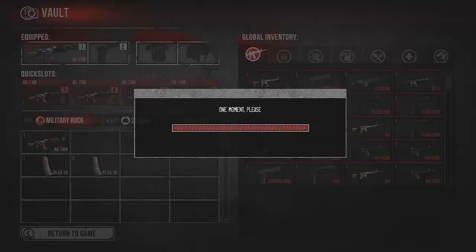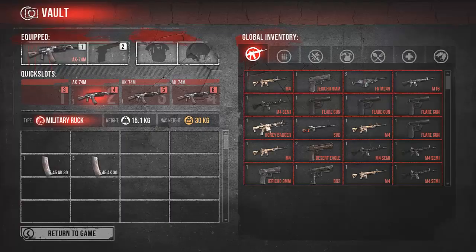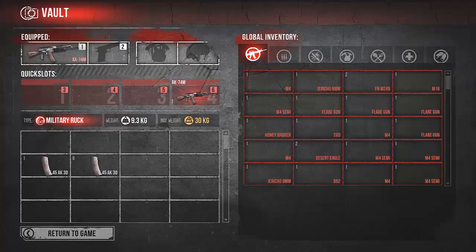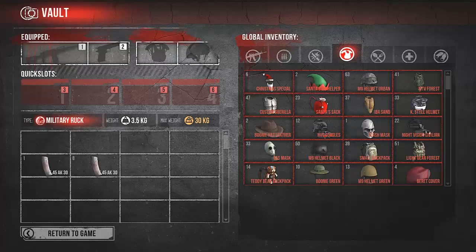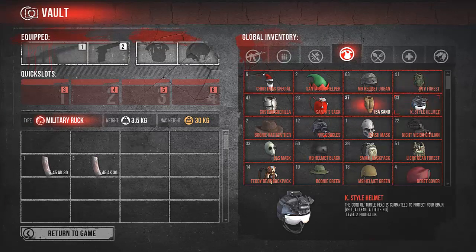So you can sort your global inventory very easily and then you know what you have and don't need to count everything — just see what you got, and yeah, that's easy.